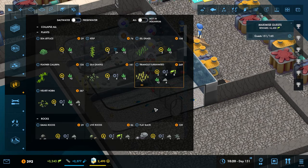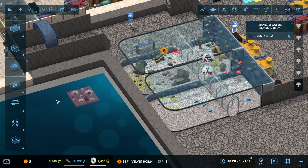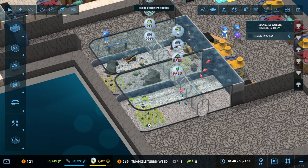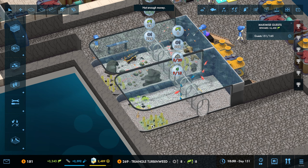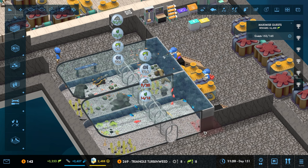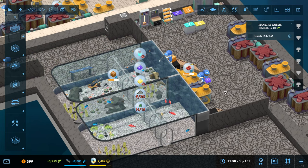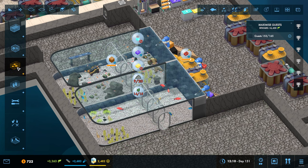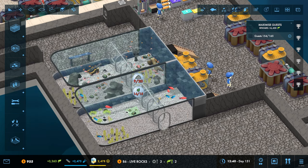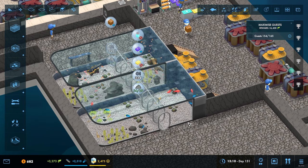We are going to need to start putting some plants in here - they are plant lovers. These things need rocks. These velvet horns are also going to be pretty useful. The only good thing is they can feed pretty quickly because of that tool they have, and as they get better and quicker at it we should be loving life. I'll put some live rocks in there as well, some rubble. Right, we're good on all that.